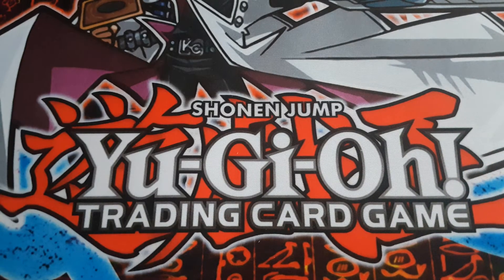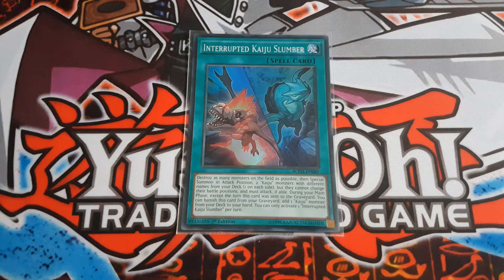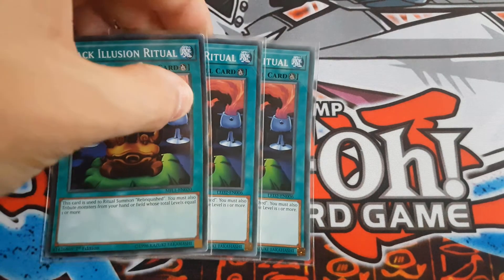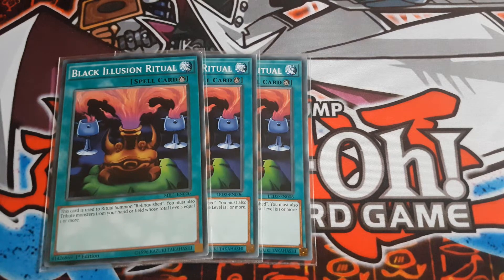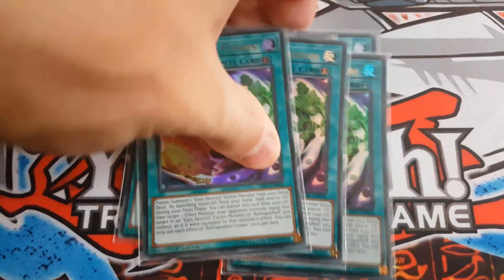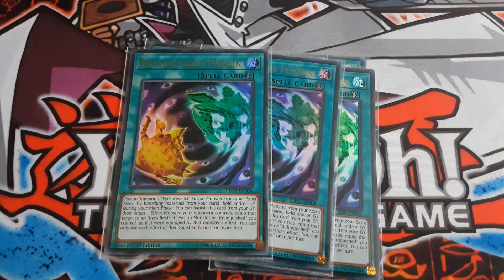For spell cards, I play one Interrupted Kaiju Slumber to start, which is definitely for destroying all monsters. Then the main cards of the deck: triple Black Illusion Ritual to get out Relinquished, and three Relinquished Fusions. Relinquished Fusion lets you fusion summon one Eyes Restrict fusion monster from your extra deck by banishing materials from your hand, field, or graveyard. During your main phase you can also banish it from your graveyard to target one effect monster your opponent controls and equip it to an Eyes Restrict monster — so you can equip a Kaiju you gave your opponent to Millennium Eyes Restrict.